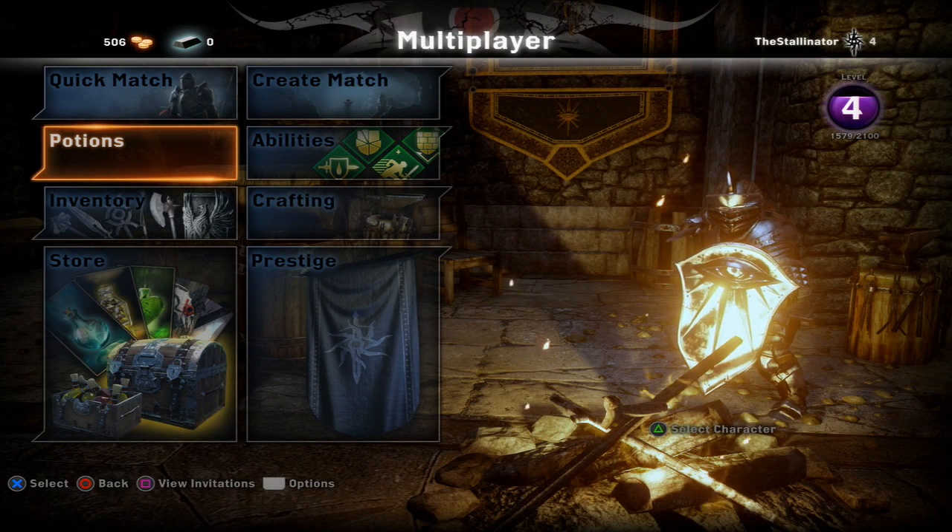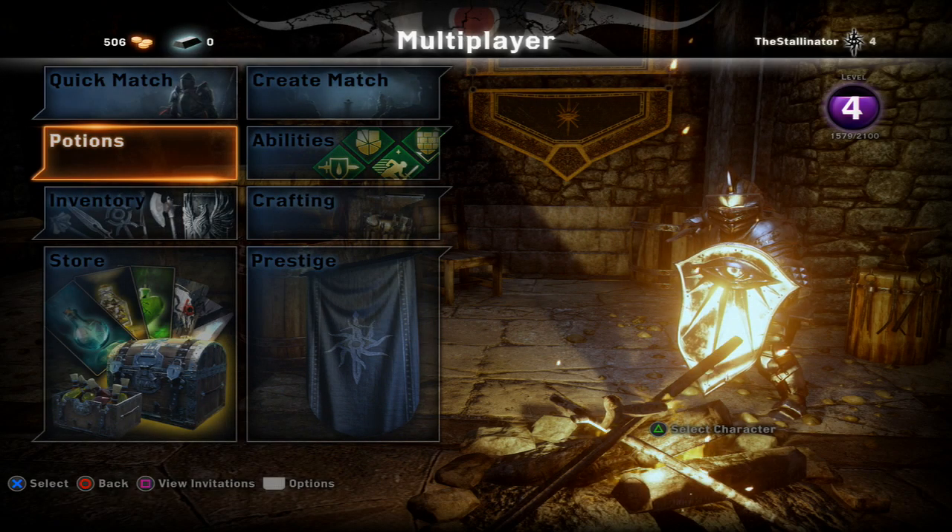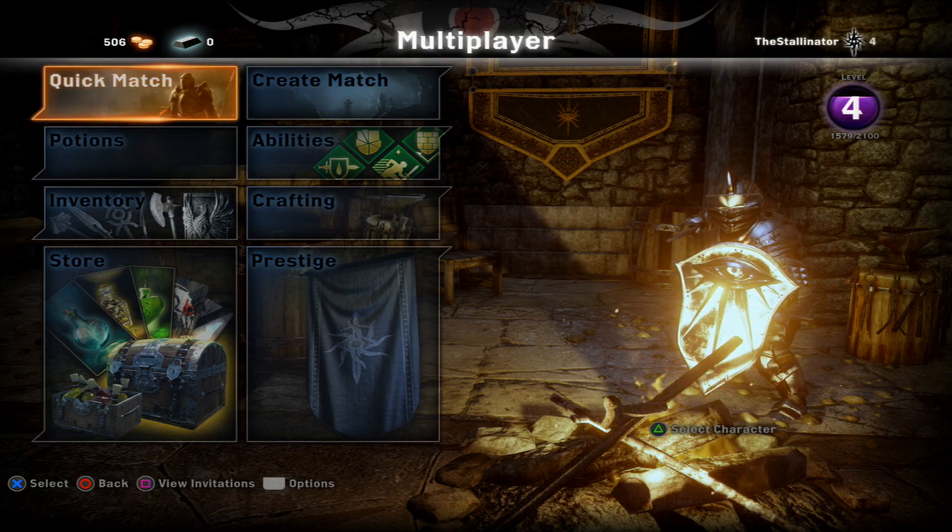Hello everybody, my name is Stally and welcome to Dragon Age Inquisition. We're playing some multiplayer today. I played one match before and it was alright. It's basically just a co-op team — I went into a random quick match and went in with a couple of people I'd never met before and took out a dungeon. So that's what I'm going to do today. I'm level 4 — I played one match and already went up to level 4.